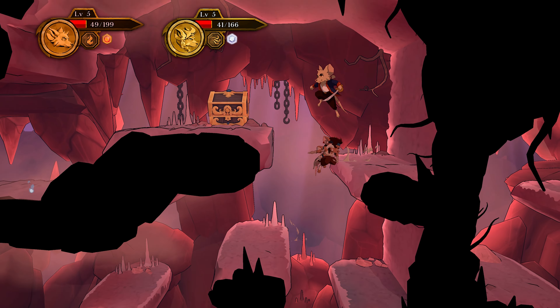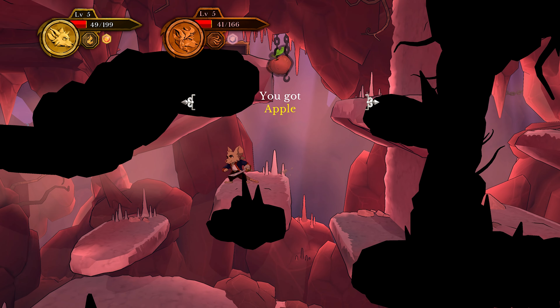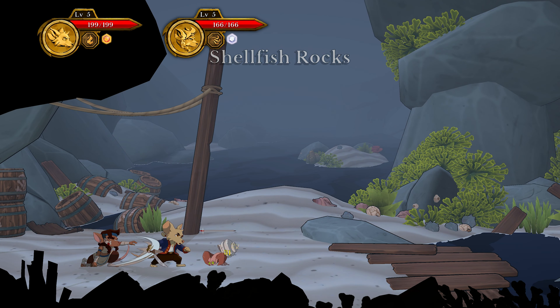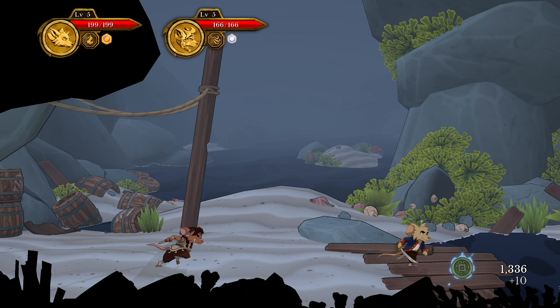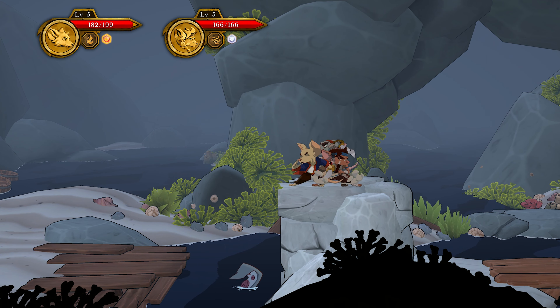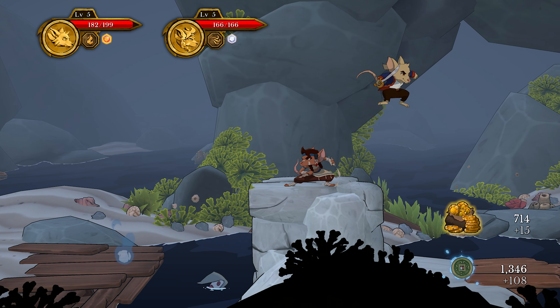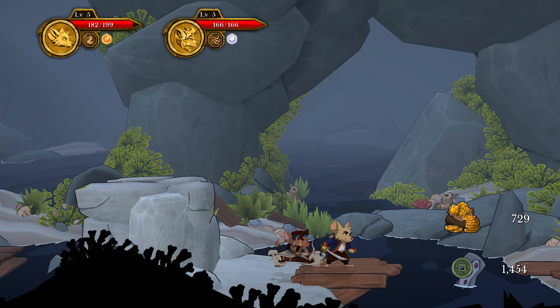Chests will provide key items, healing items, and gold. Combat is pretty simple — you have a standard attack that can be used stationary or in the air, a jump, a parry, and a special ability that is earned by dealing damage. Movement is a little clunky but manageable, as you have a slight slowdown when changing directions.